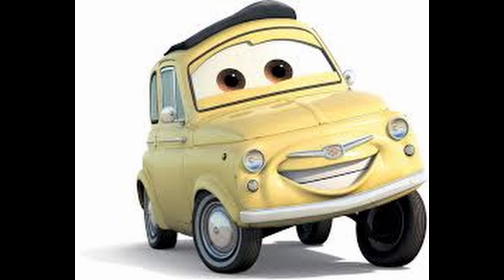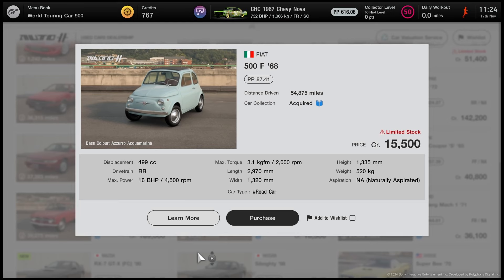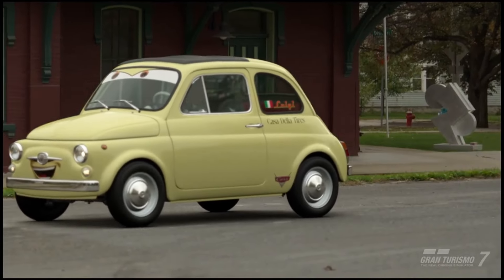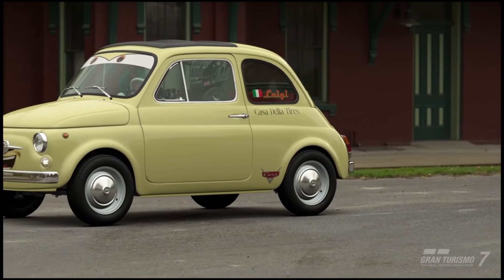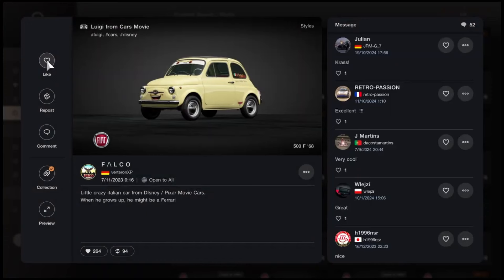Next up, Luigi. Luigi is the Italian owner of Luigi's Casa della Tires in Radiator Springs and provides people in town with his tyres. He is one of the easiest characters to recreate since he has a 95% similarity to the Fiat 500 which is already in the game. This car only appears in a used car dealership so you may have to wait, but it is very cheap at just 15,000 credits — one of the cheapest cars in the game. If you want to make a Cars character on a budget, this is definitely the one. We'll be applying this livery by Virtua and XP, which is definitely the best livery for this character — it recreates the whole design with the correct colour and the eyes.